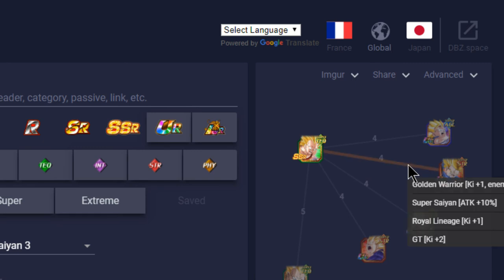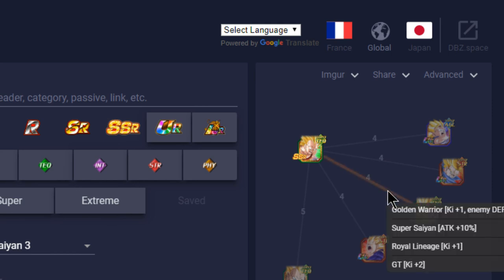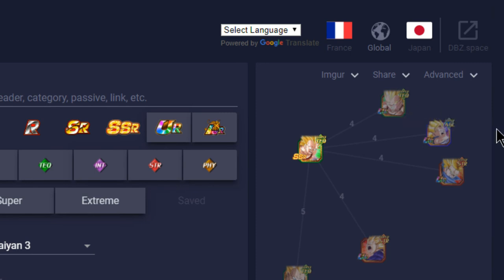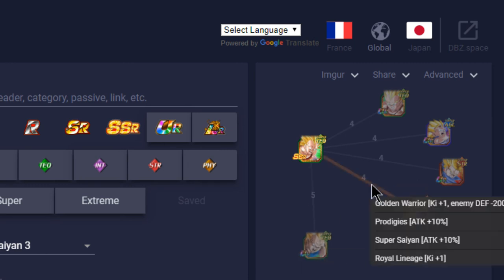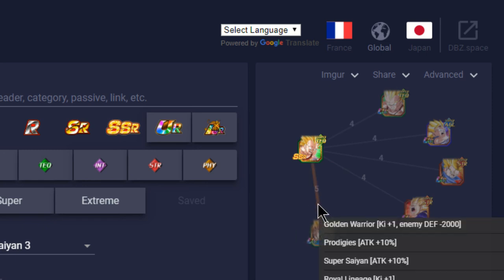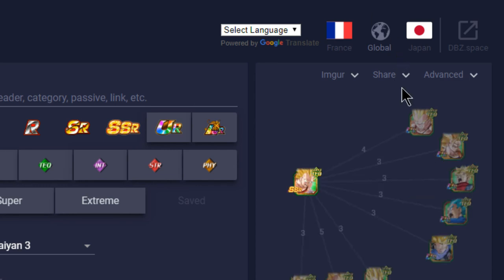Now for the Tech Super Saiyan 3 GT Vegeta's best linking buddies: Super Saiyan 3 Goku GT links for the GT skill giving two Ki, so three Ki total — Super Saiyan and Limit-Breaking Form for 10 attack buff and three Ki total. The old G-Trunks from the Strength team has GT, Royal Lineage, and Golden Warrior for four Ki total and 10 attack buff. The GT Vegeta from World Tournament rewards is also awesome — Golden Warrior, Royal Lineage, GT for four Ki and 10 attack buff plus Attack plus 90 when HP is 99 or below.